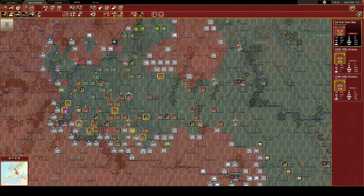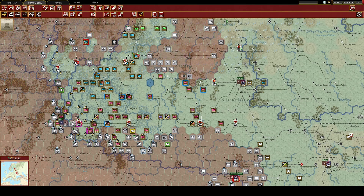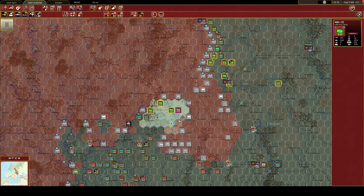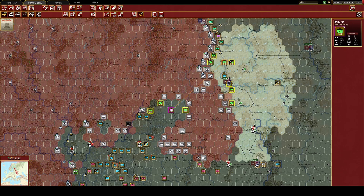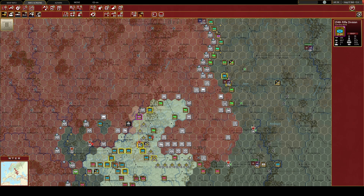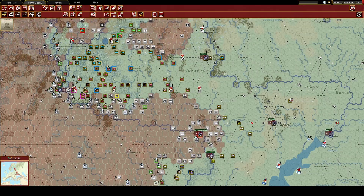Yeah, they've cut the rail line very efficiently — ten out of ten for the AI there. This is the first time I've felt actually threatened. We need to also protect Kursk. Because of what I've done, I've got nothing to stop these guys from going forward if they want to. Alright, that's the best I can do from this rear pocket.